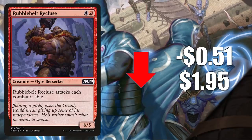Number seven is Rubblebelt Recluse. This is the one from Core Set 2020. It goes down 51 cents to $1.95. You can only get one copy of this in the red Welcome deck, and that's why this card jumps back and forth quite a bit. You don't have a lot of people taking apart those decks to sell the singles online.